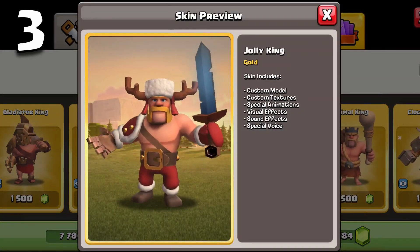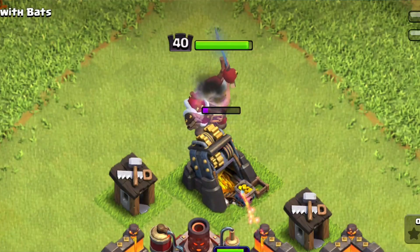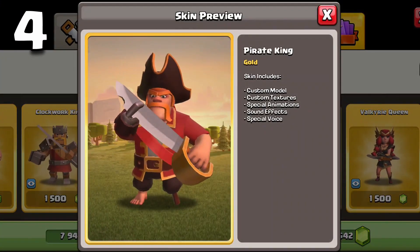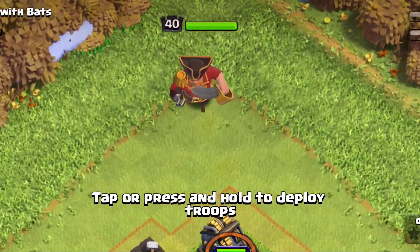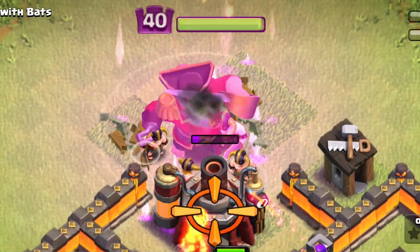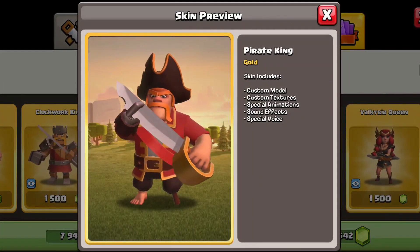I put the jolly king in third place — I really like the design and he has some cool animations and custom sound effects. The pirate king is in fourth place. As he's attacking he has custom sound effects which really add to the personality of the pirate king, and he also has a custom sound effect for his selection animation and custom animations pretty much everywhere you play with him.